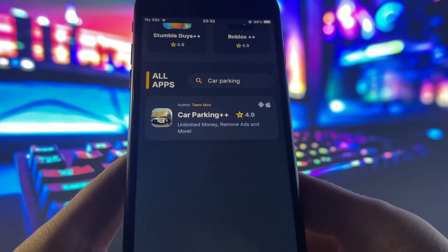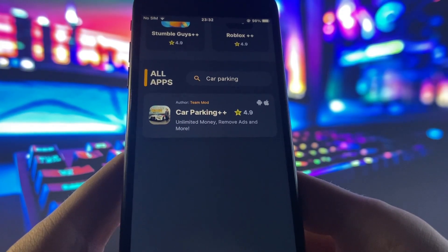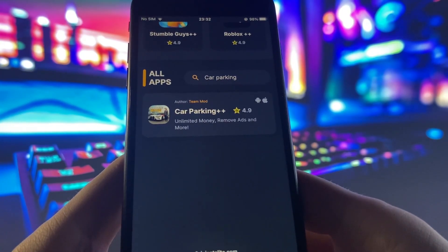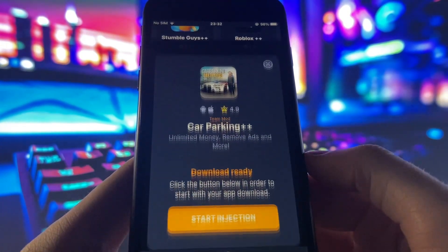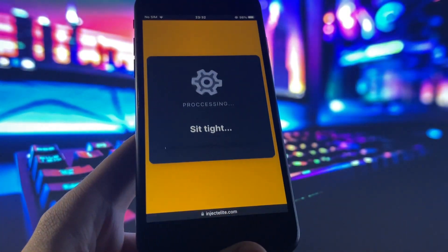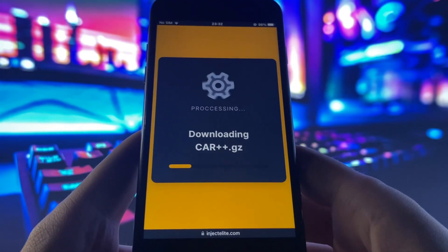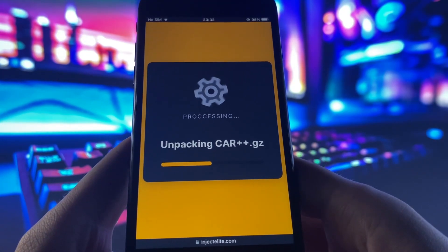This is the Car Parking Multiplayer mod. I've already installed this but I'm gonna show you guys exactly how to do it. Go ahead and click on it, then click 'Start Injection' and it's gonna start downloading the new modified version onto your device. This should only take maybe 30 to 40 seconds, and I'd suggest being connected to Wi-Fi so it downloads quicker. Right now it is just injecting all the files, so let's give it a second to load up.